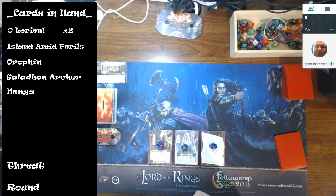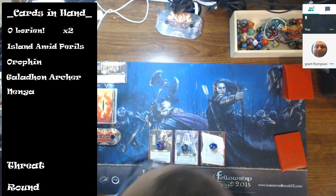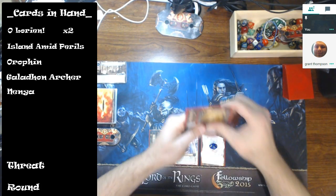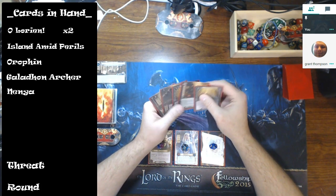I'd want a copy of the Nath Guide and maybe a Gladriel to recur Feigned Voices, because you know we've got a Hill Troll that may come out. That Hill Troll is coming out whether you draw it from the setup resolution portion or from the forced effect of Stage 1B.